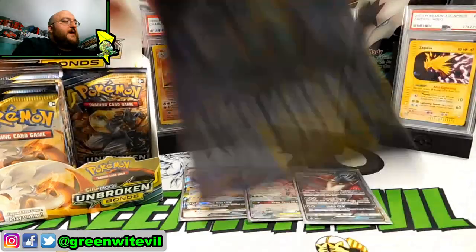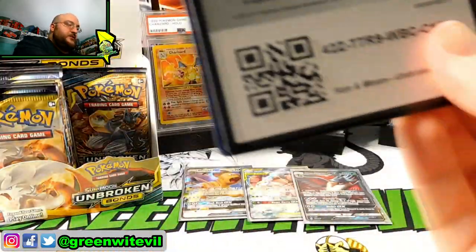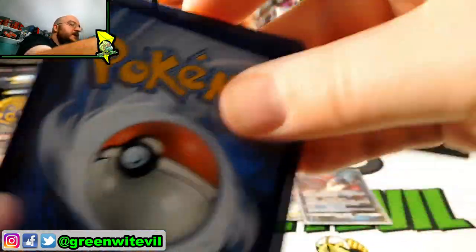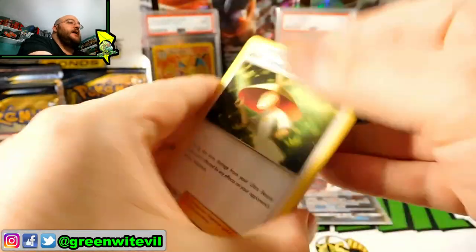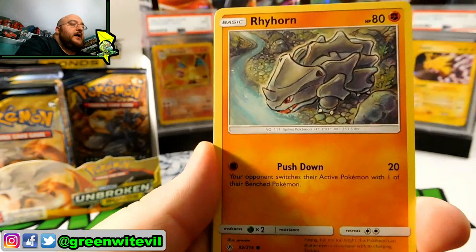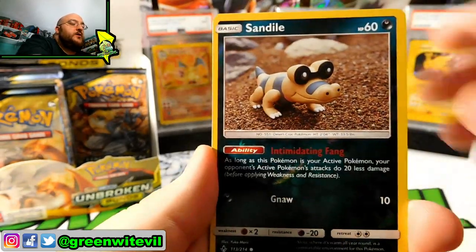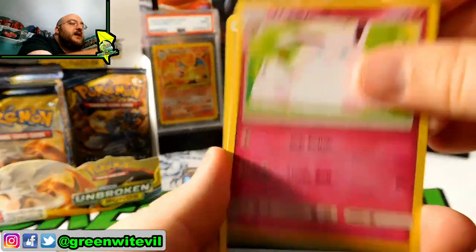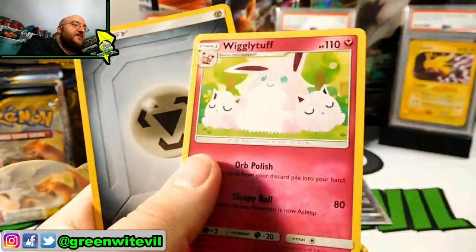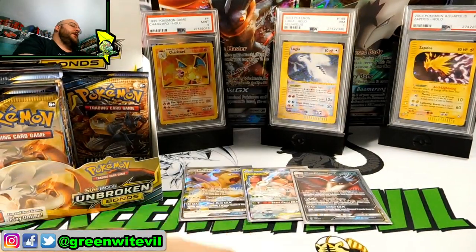We have three packs left on the right side of the box. Code card for you guys — enjoy that, let me know what you get. We have Ultra Forest, Cartonvoy, Duskstone, Haunter, Poliwag, Rhyhorn, Growlithe, Cubone, Riolu, Sandile Reverse, Wigglytuff Rare, and a Metal Energy.